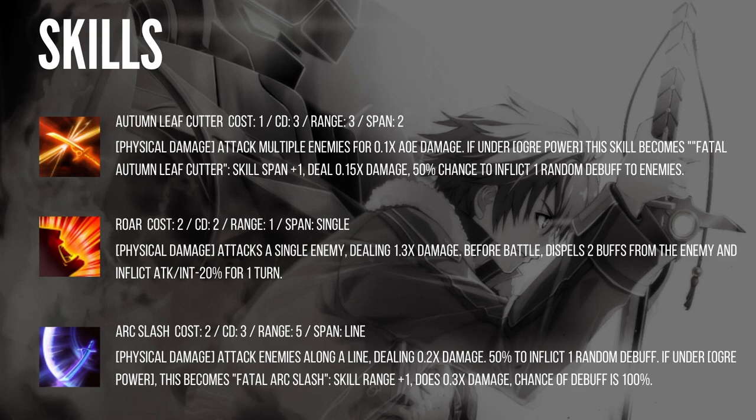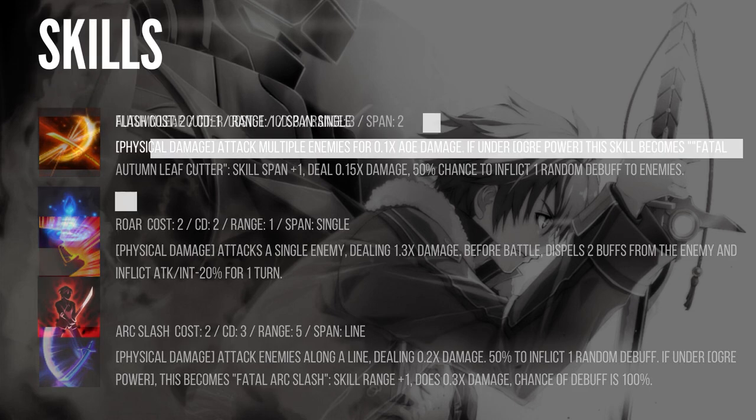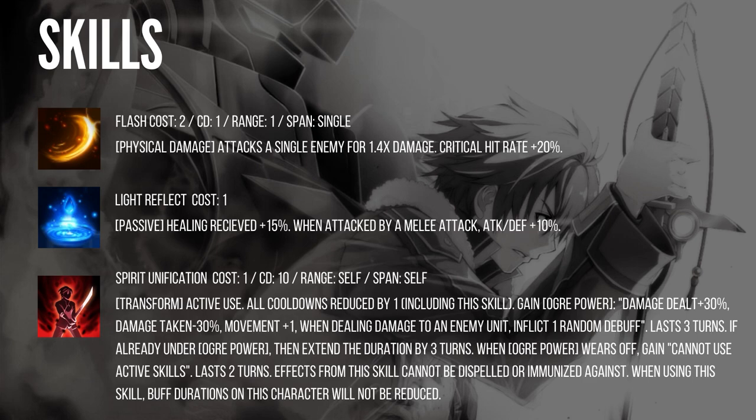Arc Slash: cost 2, cooldown 3, range 5, span is a line. Physical damage attacks enemies along a line dealing 0.2 times damage with 50% chance to inflict one random debuff. If under Overpower this becomes Fatal Arc Slash: range plus 1, damage 0.3 times, debuff chance becomes 100% — and with Overpower that's two debuffs. Flash: cost 2, cooldown 1, range 1, single target. Physical damage attacks a single enemy for 1.4 times damage, critical hit rate plus 20%. Kitikaze has this skill and it's very strong, but it doesn't really fit Rin. Light Reflect is a passive: healing received plus 15%, and when attacked by melee, attack and defense plus 10%. This is more of a PvE skill — don't bring it to PvP.